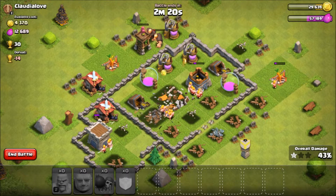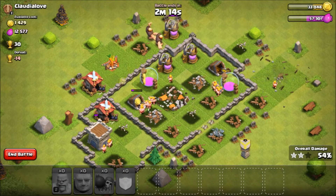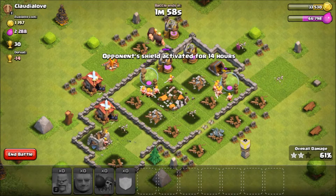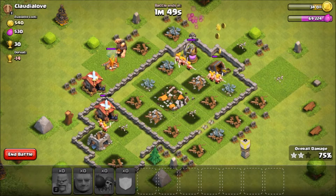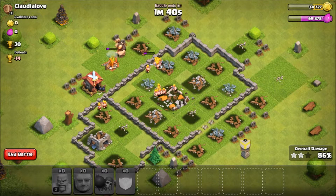The archer tower is now defeated, so all that's left is to collect the loot. Go barbarians! It's pretty good loot - I got around 30,000 gold. I got carried away attacking. So yeah, I am at level 3 town hall and I just 3-starred a level 5 town hall - all because of the level 4 hog riders. It's still a pretty good attack though.